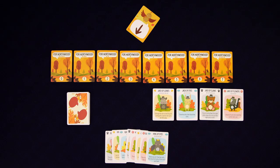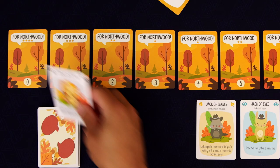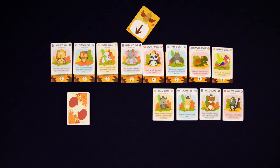You then want to take the four kings and the four queens, shuffle them up, and then place them on these numbered cards, ordered from zero to seven. These represent the eight fiefs of the kingdom of Northwood.